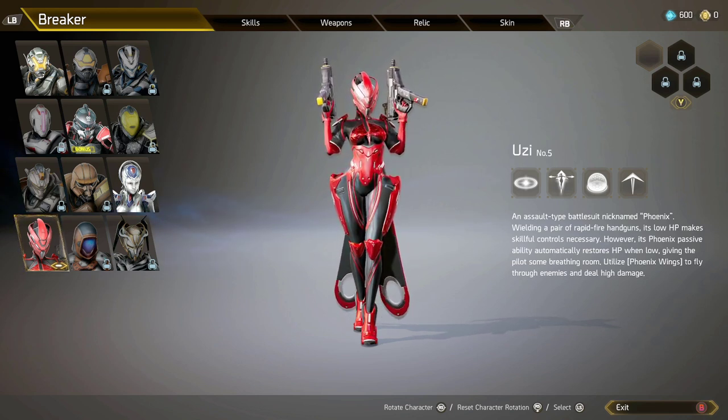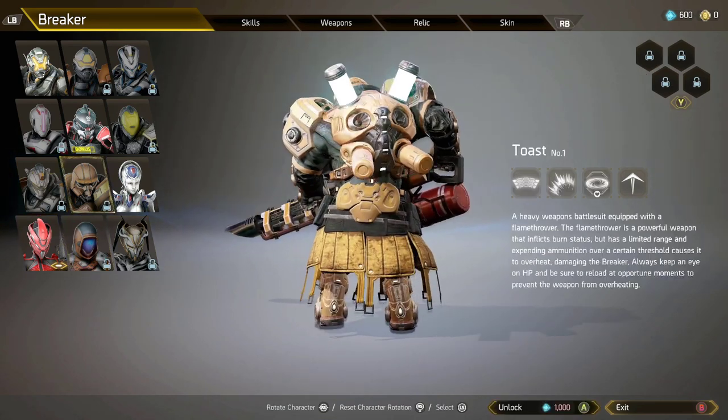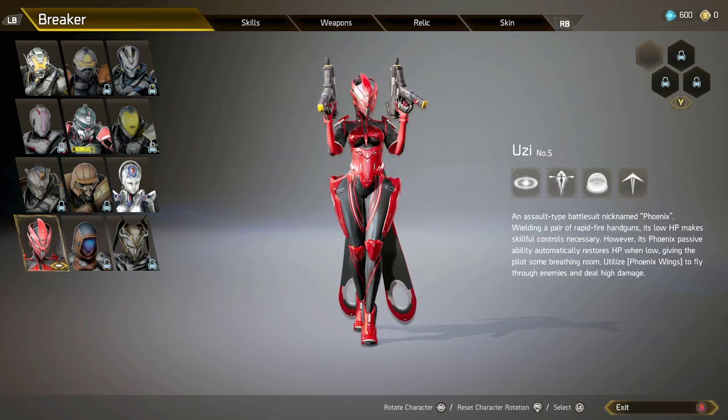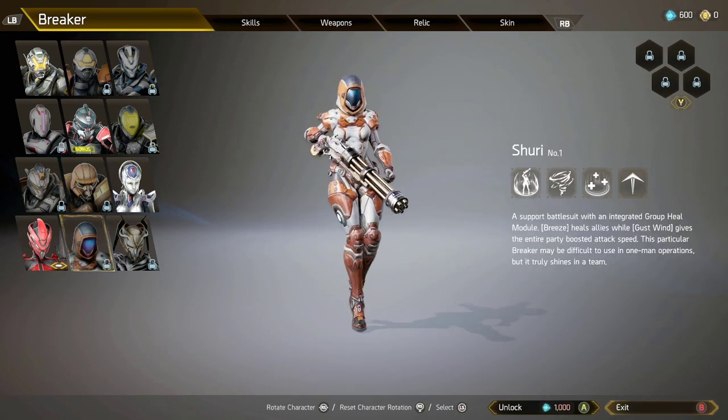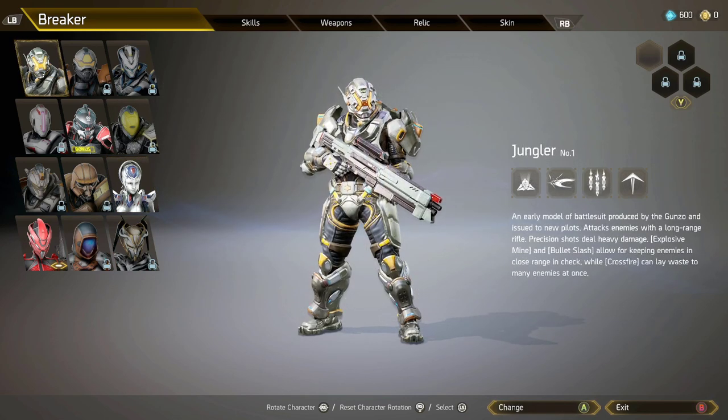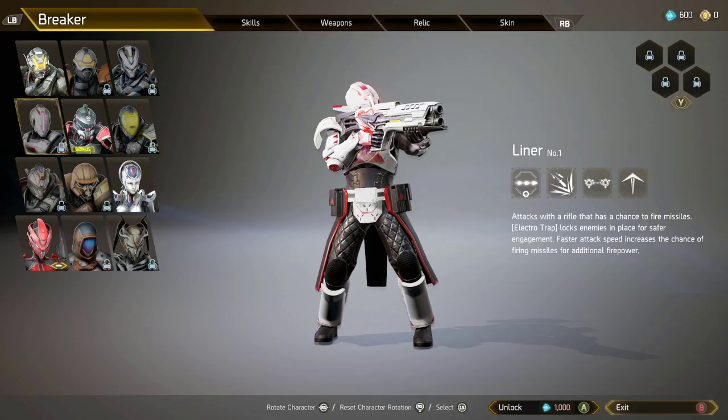In this game you have three different types of characters: you can play a heavy character, a fast character like Uzi or Elsa which is one of the defaults, or a medium character which is the jungler. Those are the defaults you can mess around with.